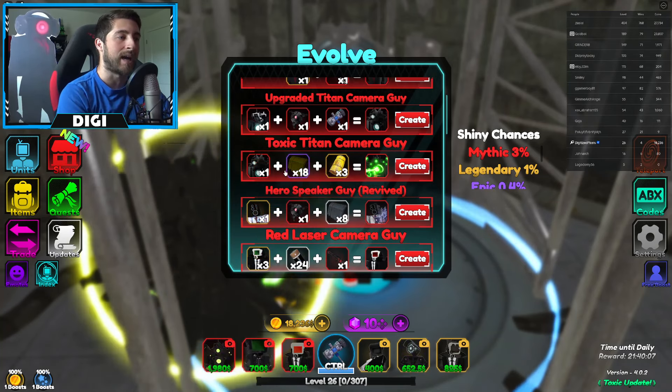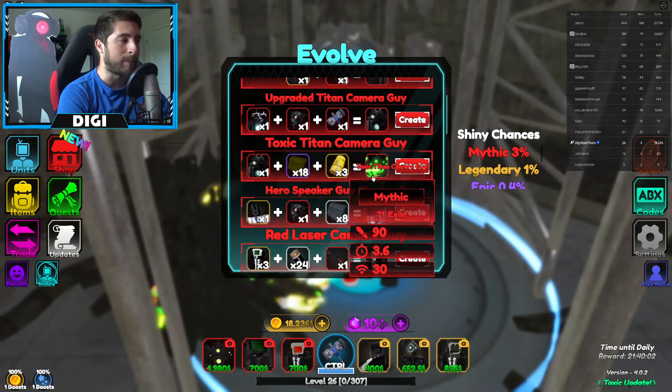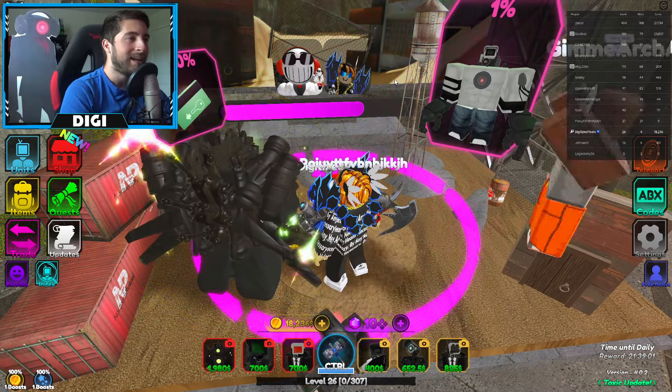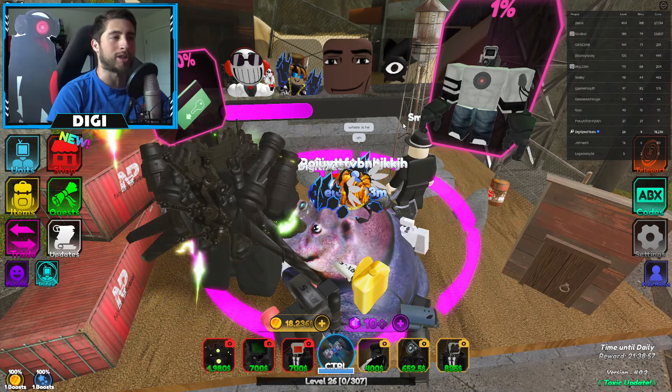This is the new one: the Toxic Titan Camera Guy. The base stats are 90 attack, 3.6 cooldown, and 30 range. I also have a shiny version here as well.